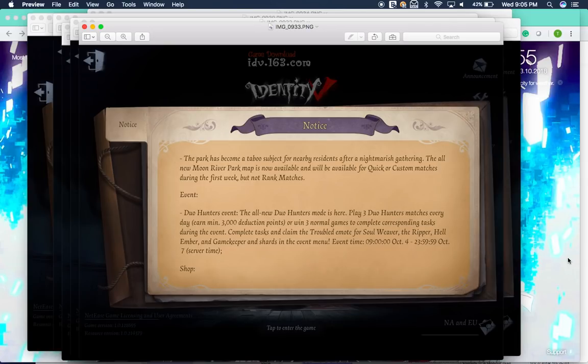New map: The park has become a taboo subject for nearby residents after a nightmarish gathering. The all-new Moon River Park map is now available and will be available for quick or custom matches during the first week, but not ranked matches. The second week, ranked matches for the new map will be added. I will have a map overview video detailing it going over with Lawyer.